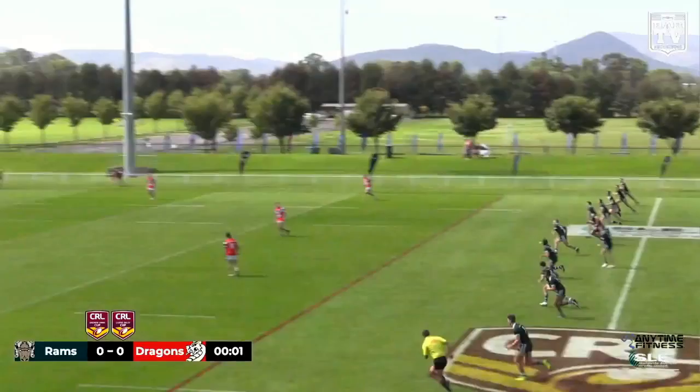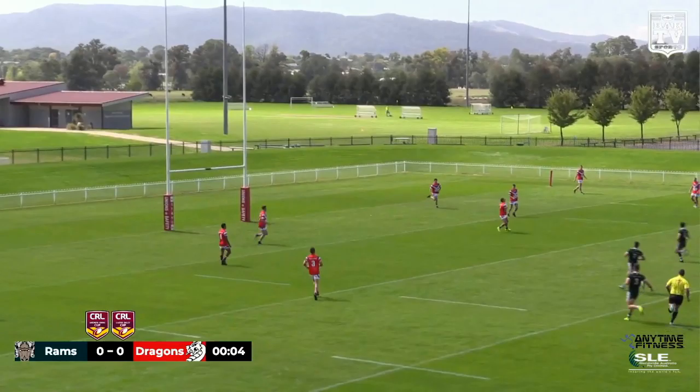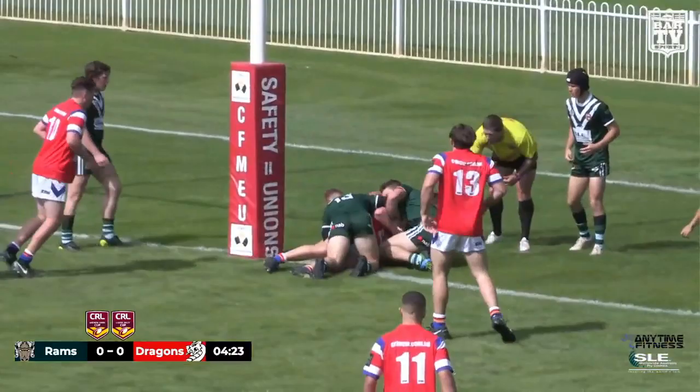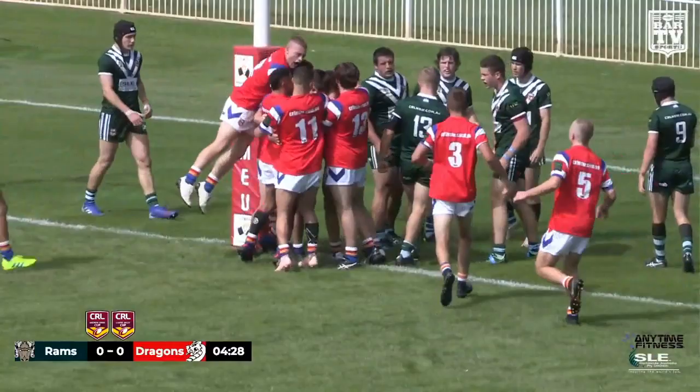Here we go again. Game two of four on this very big day for Country Rugby League, and it's the Dragons with first use of the ball. That'll be Clive Brett bringing it forward with the first carry, very deep to the left. They go flat instead. Here's the big man Blackett — he's there. Barge over try. Fletcher Blackett.